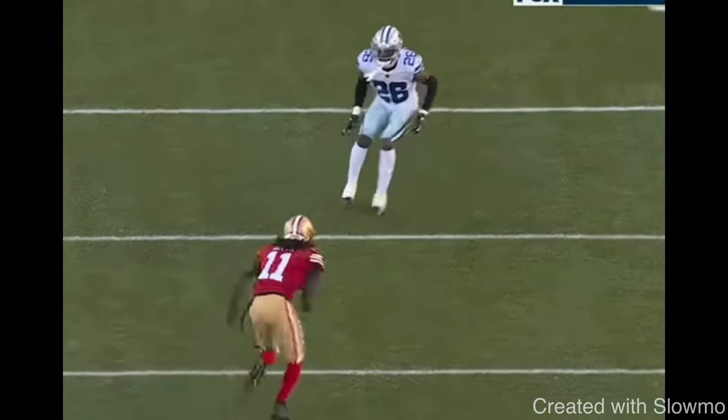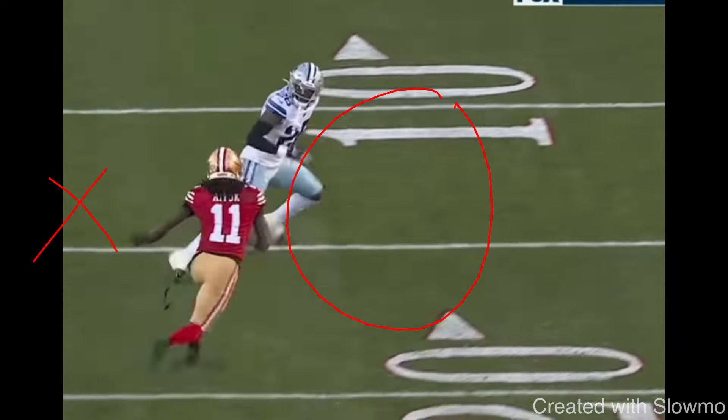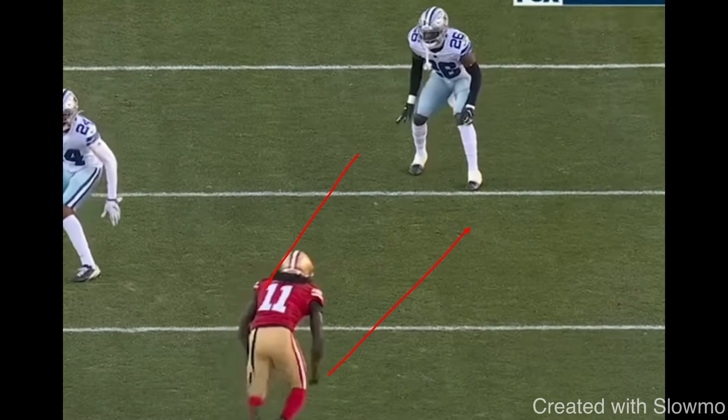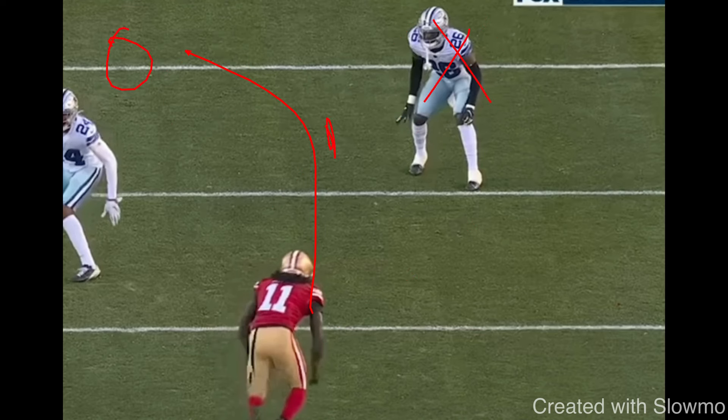Watch how Aiyuk runs this route. He attacks the DB's outside leverage, the DB widens exactly as expected, and Aiyuk breaks off on the post curl to get separation — the safety help to the inside is nowhere to be found. He makes the catch and turns up for yards after the catch. When you attack somebody's leverage, see how much he moves? That is ultimately what we want. When the route is breaking away from the leverage — a post, dig, curl, post curl — and the DB is outside leverage, we want to attack that leverage to widen him and make a bigger window.